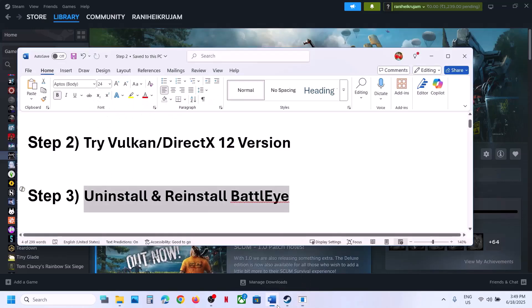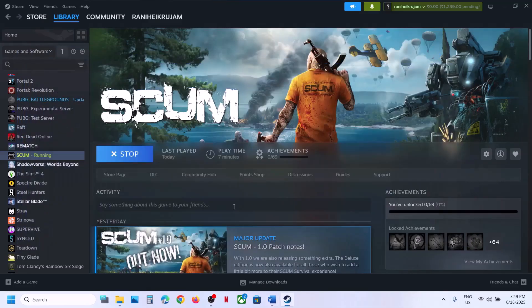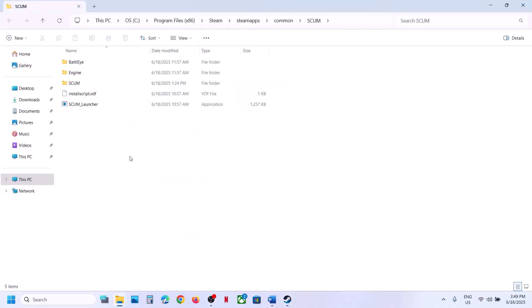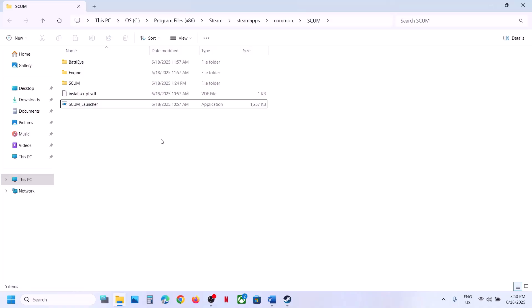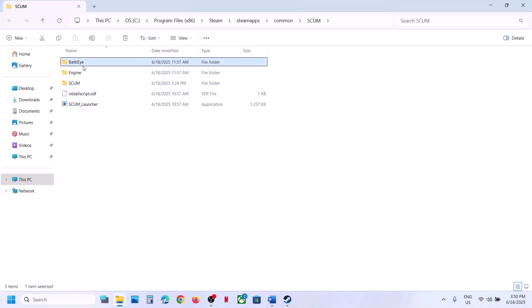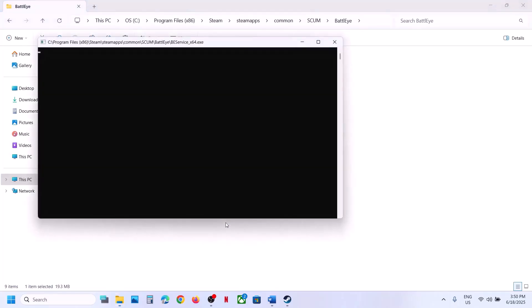Still not working? The next step is to run the launcher exe as an administrator. Close the game, right-click on the game, select Manage, click Browse Local Files. Right-click on the launcher and click Run as Administrator to launch the game. You can also open BEService_x64, run it as administrator, click Yes to allow, and then try launching the game from there.